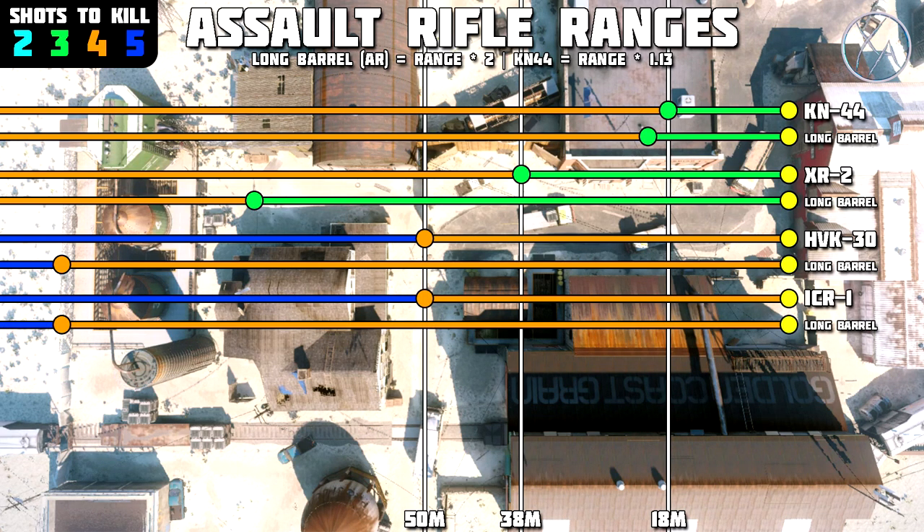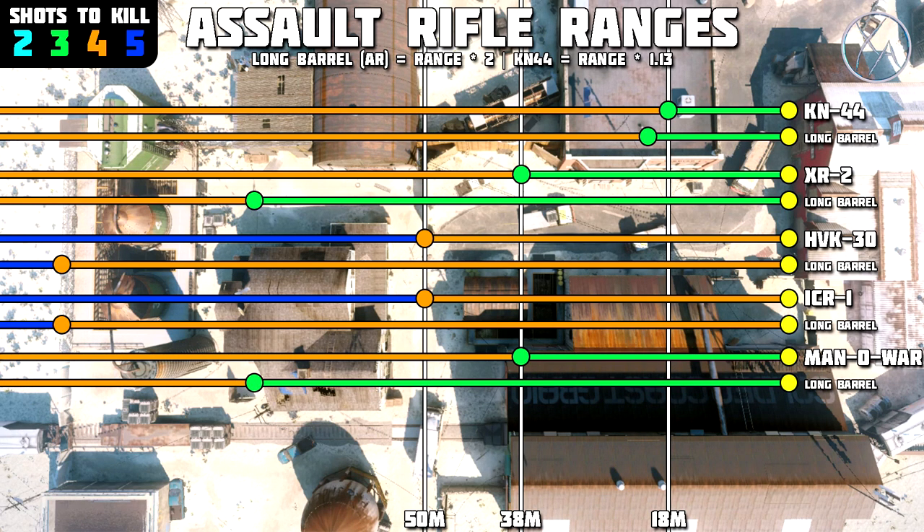Moving on to the ICR — it actually has identical range values to the HVK, but in this scenario I would say it is worth it to run long barrel in a lot of situations. Because the ICR is that laser accurate gun and it is better suited to challenging those cross-map gunfights. You can counter snipers with it pretty effectively, especially since they buffed the recoil on it. With the ICR, if you are going to be challenging people at longer ranges — which is what it's designed to do — then absolutely I would recommend running long barrel.